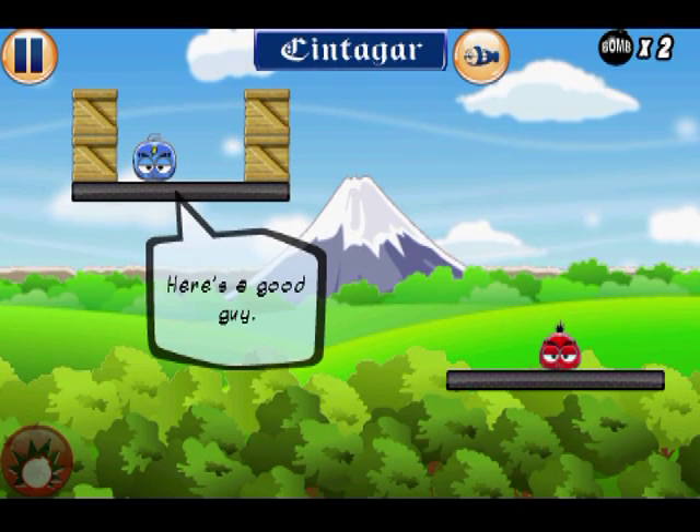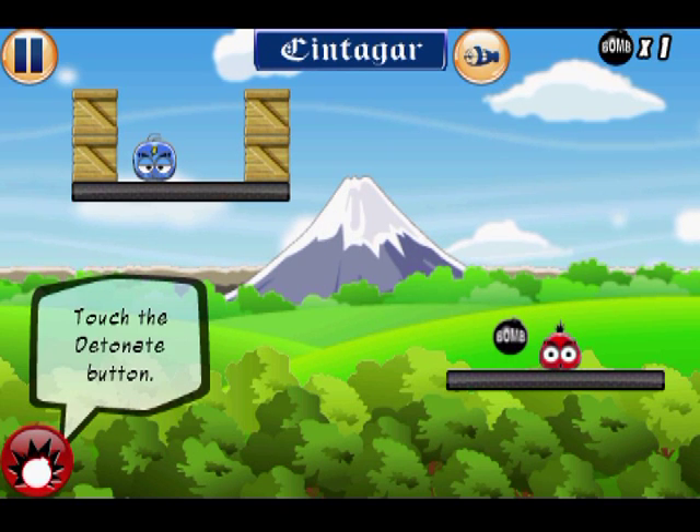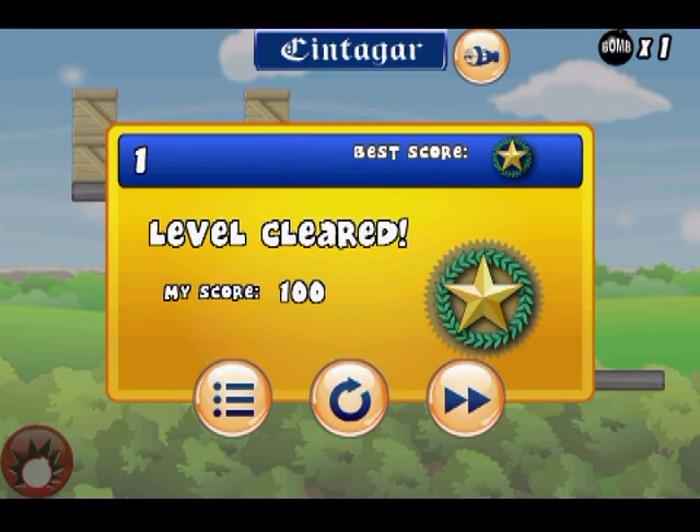In each level there are some of your colored guys and some of the other colored guys. The goal is to bomb the crap out of the other team until they fly off the map, while using as few bombs as possible for the highest possible score. And if any of your people fall off the map, you fail.